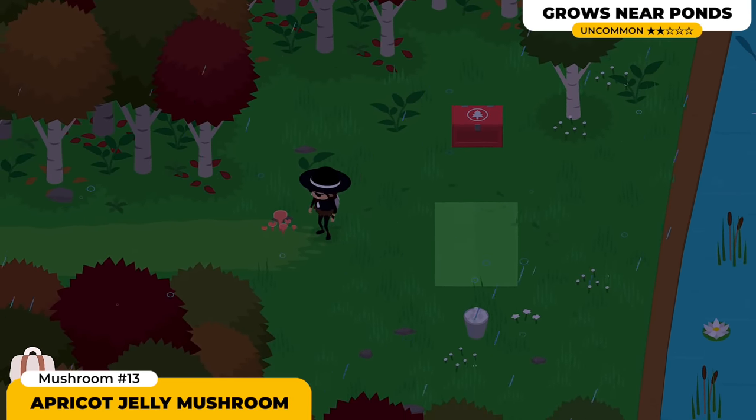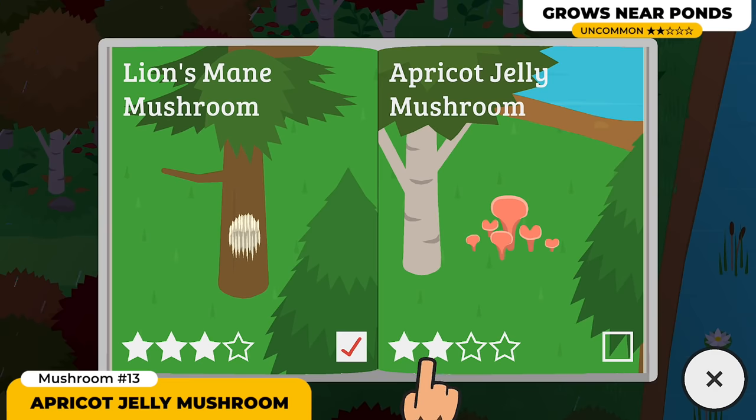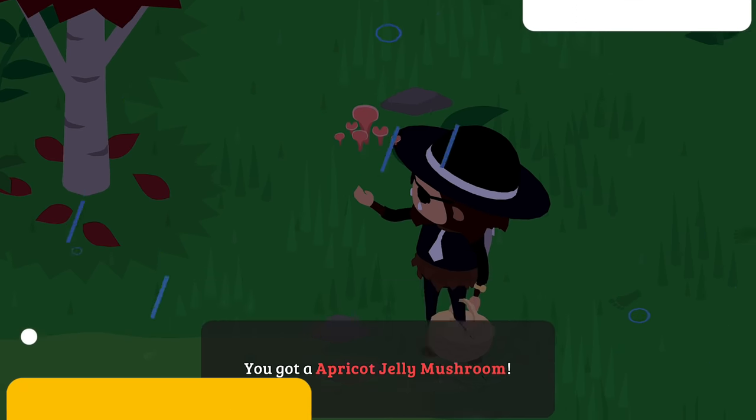Next up we got the Apricot Jelly Mushroom. This one can only be found next to water. Looking at the guide, you'll also see two types of trees — one only found at the golfing area and another found everywhere. That means you can find this mushroom either at the racetrack podiums where there's a little bit of water, or at the golfing area next to ponds. Keep on looking at these two locations and you'll find it very fast.